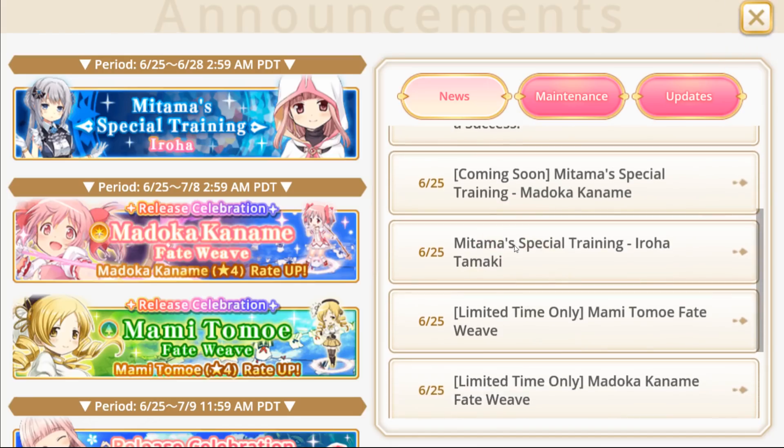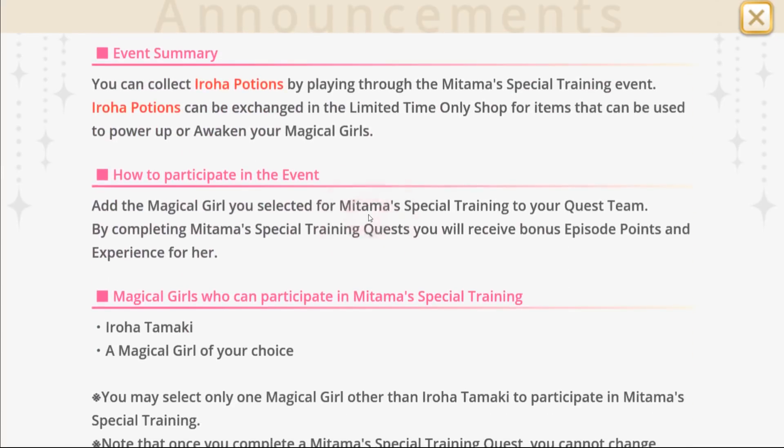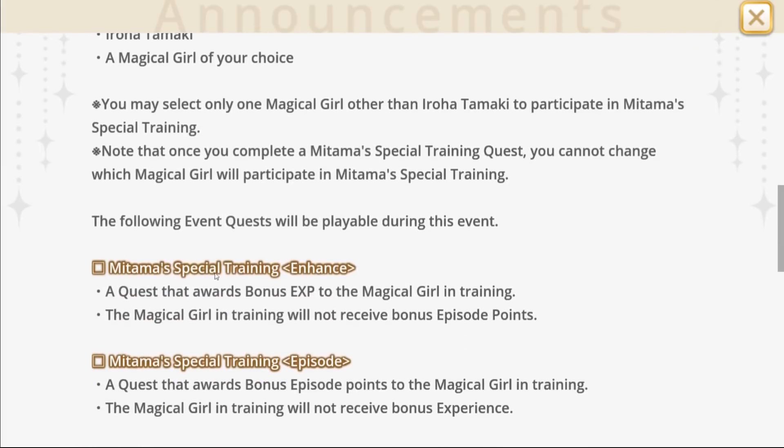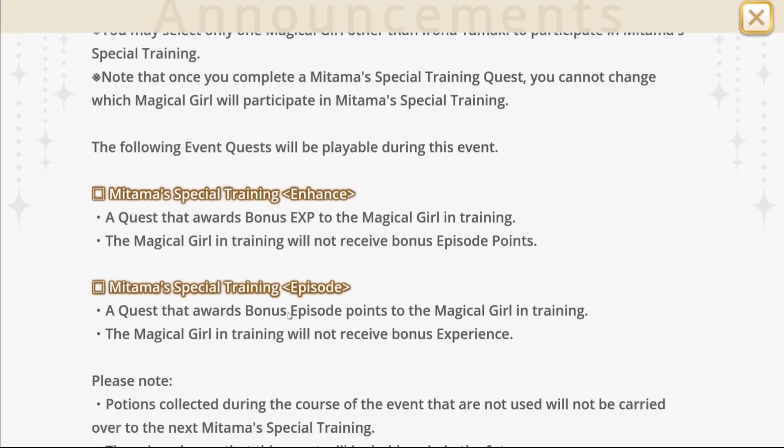The point of these events is basically there are two sections to it. If you do the special training enhance quest, it will give bonus experience to the magical girl in the training. However, the magical girls will not receive bonus episode points. And then there's also Mitama's special training for episode, where using the two characters in the training will receive bonus episode points, but not get bonus experience.